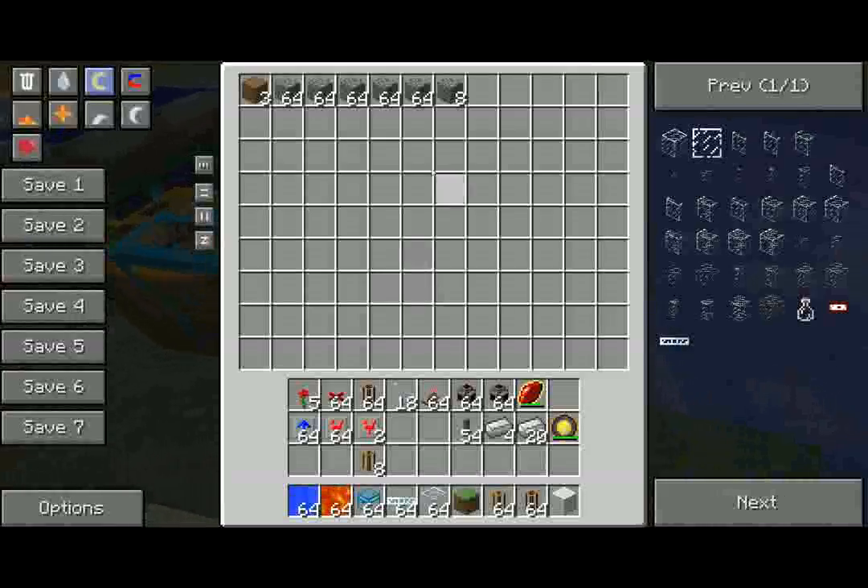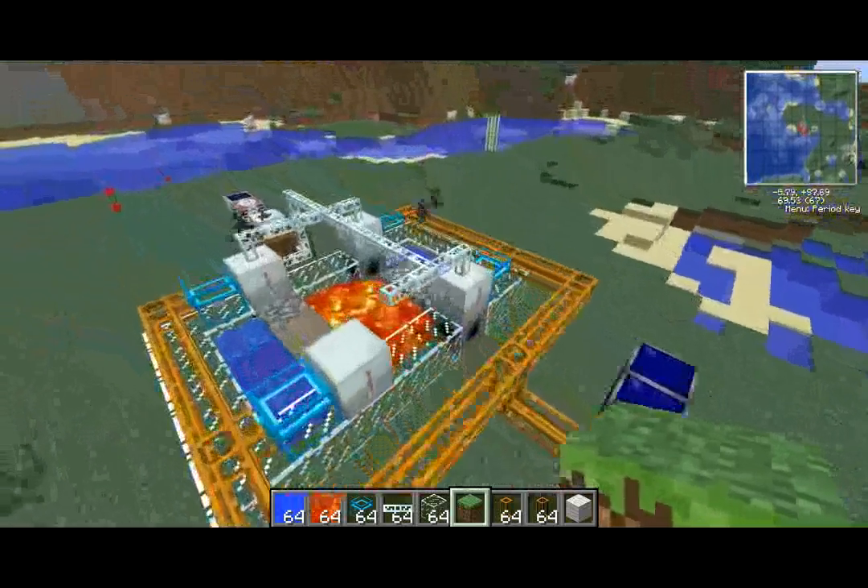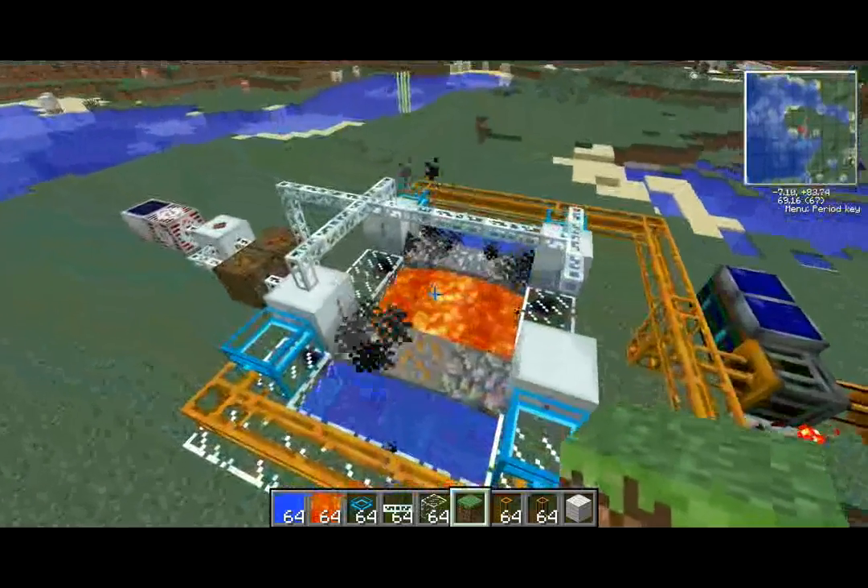Since cobblestone can be macerated into sand and then smelted into glass, it's an incredibly useful resource to have automated.